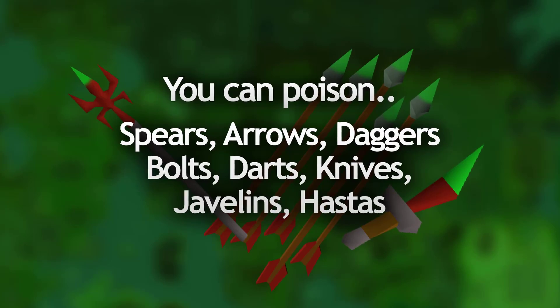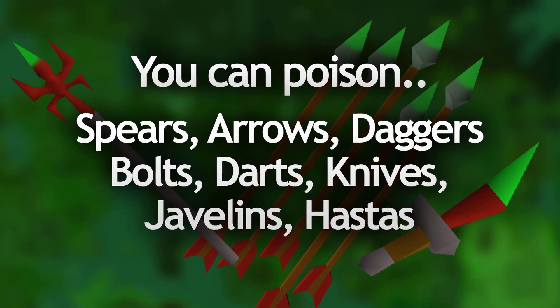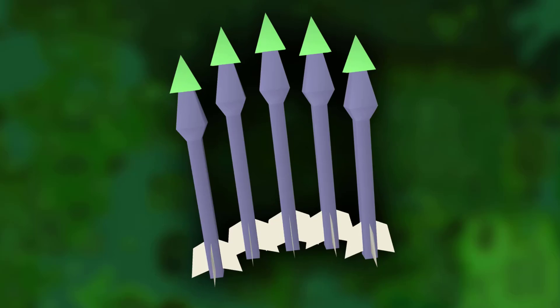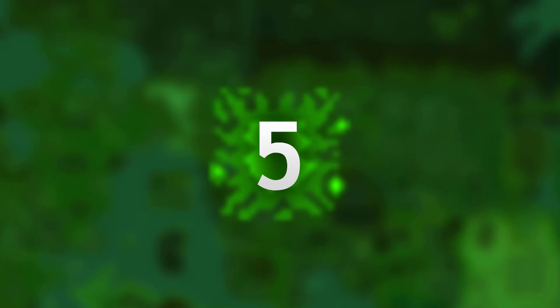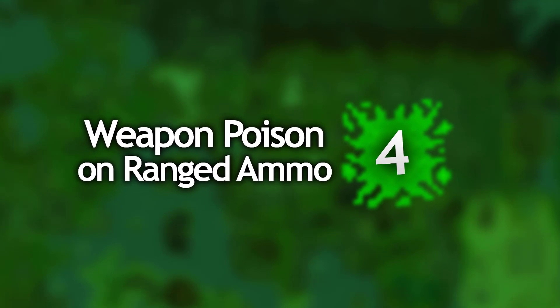People can apply poison to various weapons such as daggers, knives, darts, arrows, and also emerald bolts E can poison people for up to 5 damage at a time. Weapon poison plus plus on a weapon induces a 6 poison, but if you put plus plus onto things like arrows it only hits 4. Smoked spells also hit poison hit splats of between 2 and 4.